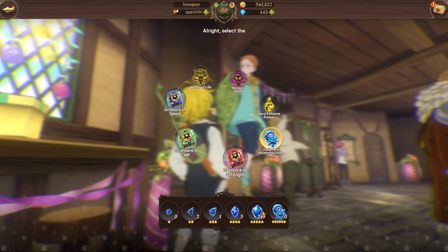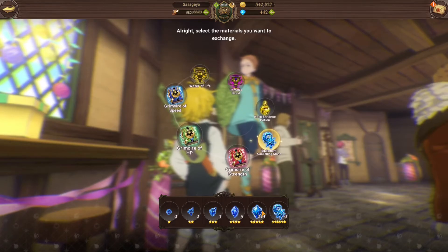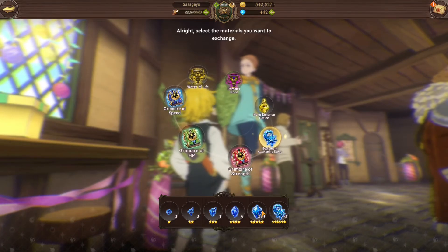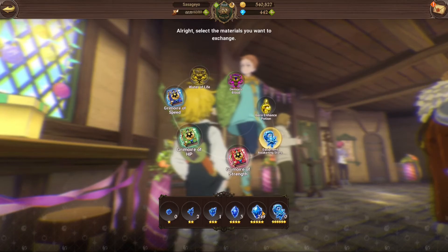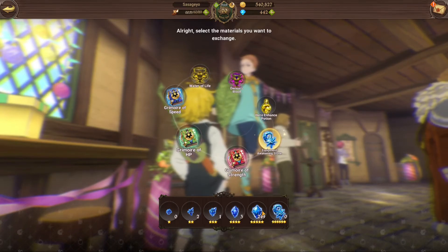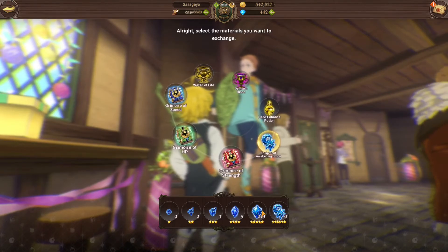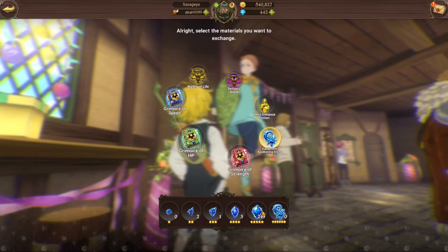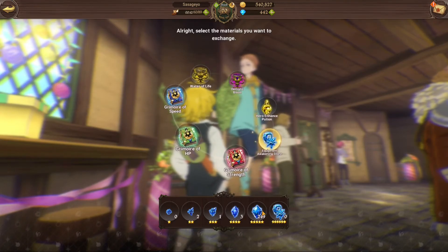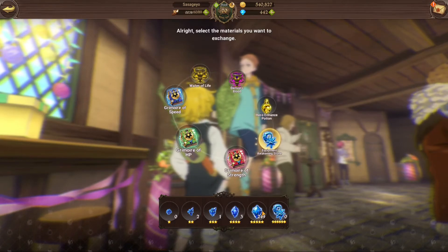I have 249 now. I started with 152, so I literally just gained 97 five-star awakening stones from salvaging about 270 pieces. That's pretty much like 1 five-star stone — a little bit more than 1 per 3 pieces of plus 5 SSR gear.